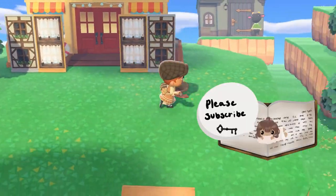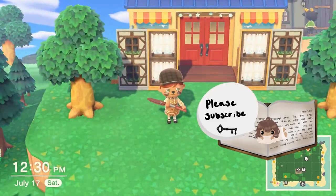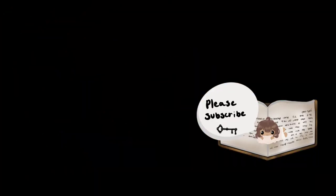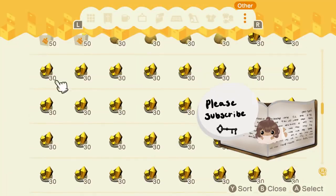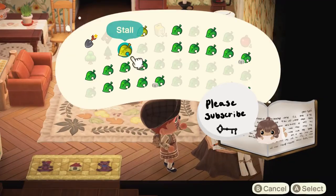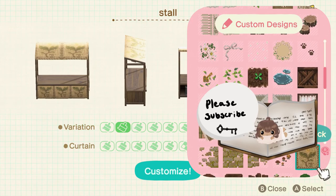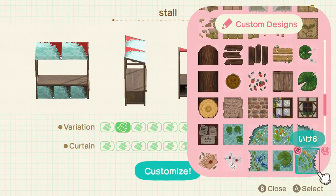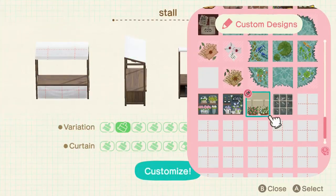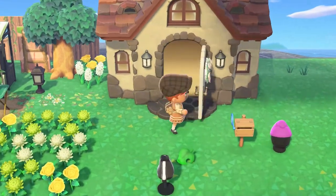And right here — I just wanted to let you guys know, if you wanted to subscribe, that would help me out a lot, and you could always change your mind later. Subscribe if you would like. And I'm just customizing these stalls to be this really beautiful hanging flowers design — it has like planters hanging off the edges. That actually looks so good.